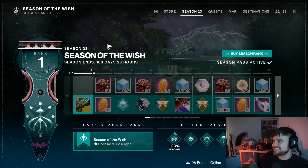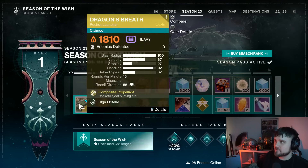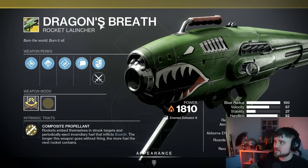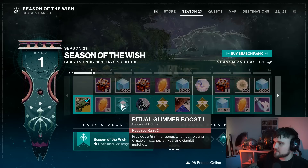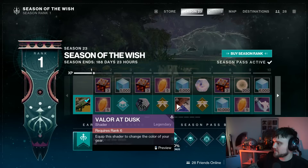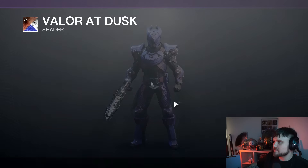Alright, it's time to take a look at the new season pass. We're going to do our full preview. Of course, rank one you get the Dragon's Breath exotic rocket launcher, and then we have just upgrade materials and stuff, wish engrams.